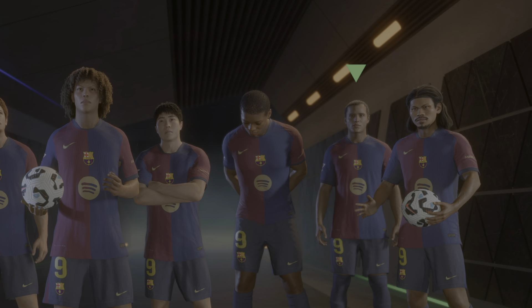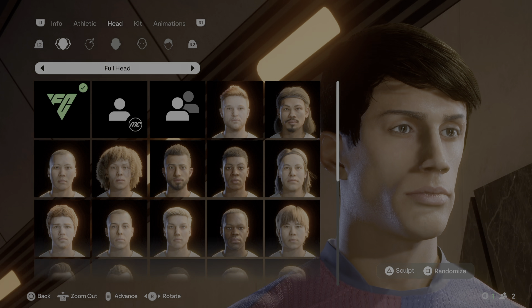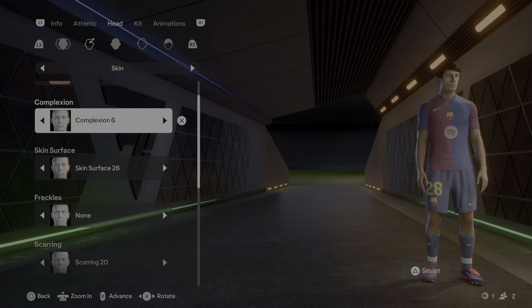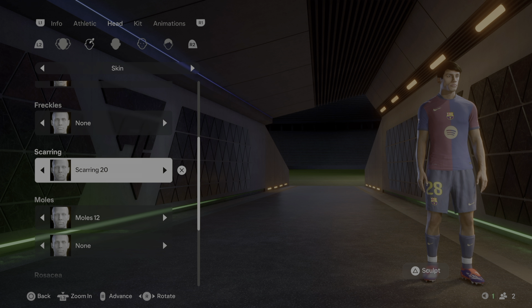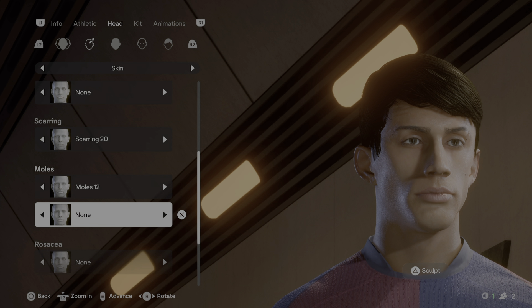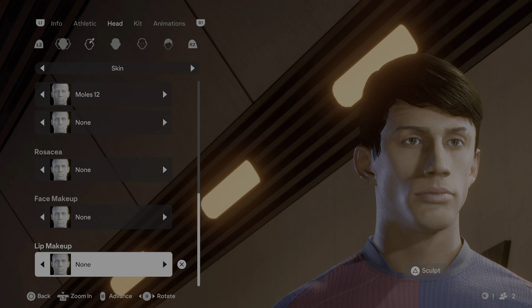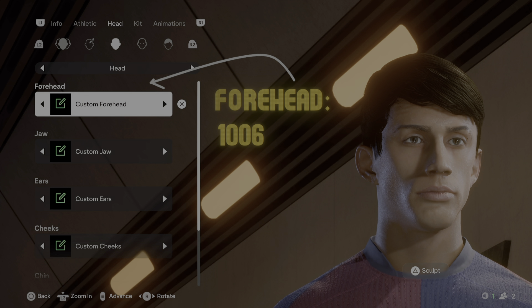For the avatar, I'm pretty sure it doesn't matter but that's the one I chose just in case. First thing you want to do is go to head — under full head, click on this one. With your pad just click to the right and we get the skin. Under skin tone use number seven. Complexion number six, skin surface number 26, freckles none, scarring number 20 — this is how you get that look in his eyebrow that he has in real life. Mole number 12, second mole is none. No face makeup, no lip makeup.